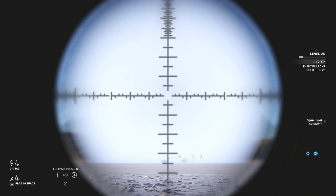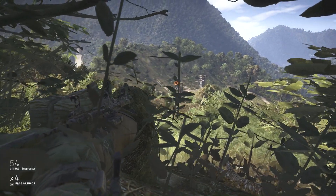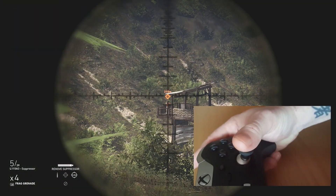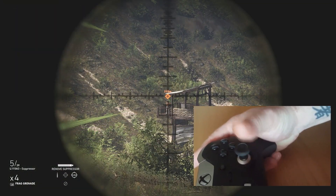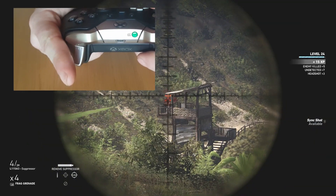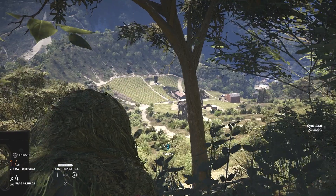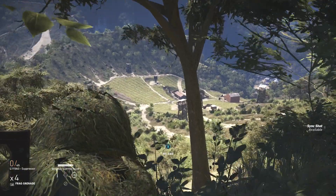And if I can help anyone out at all, then I'll be happy. So sniping in this game is pretty simple, right? You look down your sights, you aim, and you pull the trigger. That's basically the principles of it. How we get better at sniping, or how you become a better sniper, depends on other aspects.